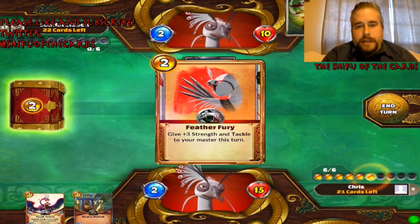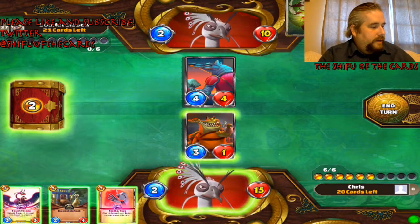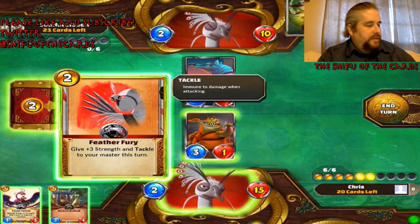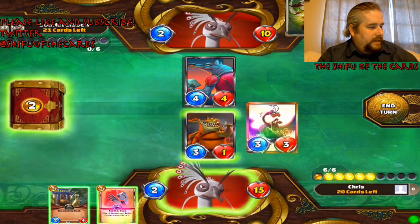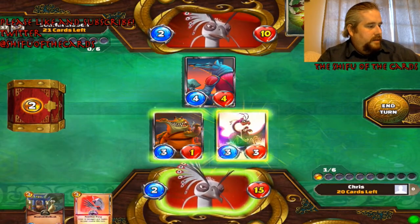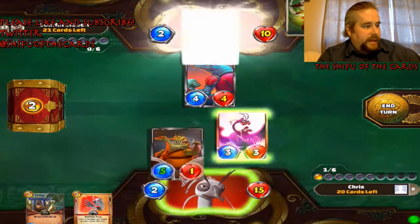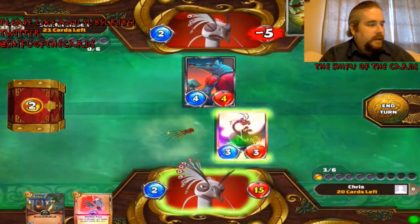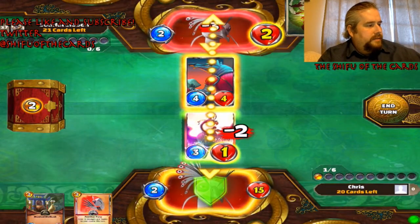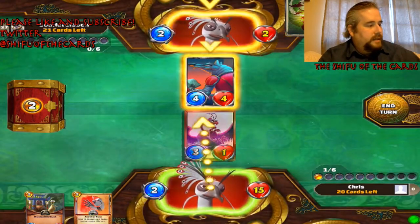He's at low health and left himself open. I have 3 damage on the board. If I do this it does 8 - not enough. If I do this it does 10. Remember I said in the beginning this was my finisher combo - and here it is coming to fruition. We go right to his face. Because he was so hyper aggressive, he let himself open to this and he lost.